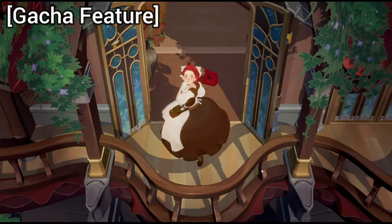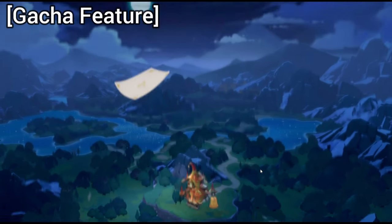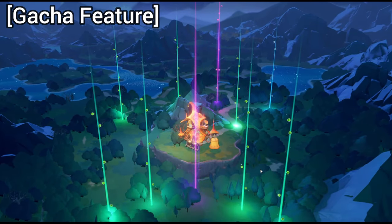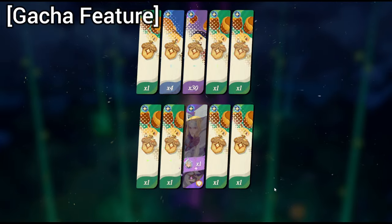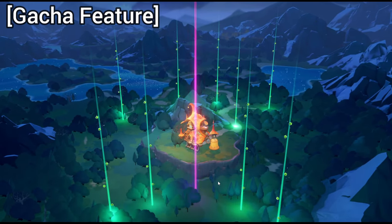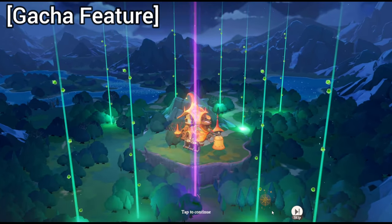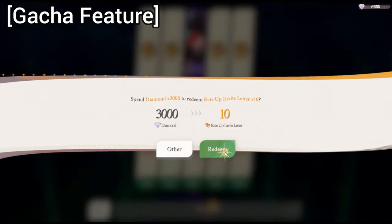With the amount of resources that you're getting right now inside of the game with various events, as well as clearing missions and story, it's going to be super easy for you to collect enough resources to get a guaranteed unit that you want to pull for. In this particular case, I am trying to pull for Vala right now. And here we go — I think this one should be the guaranteed one.